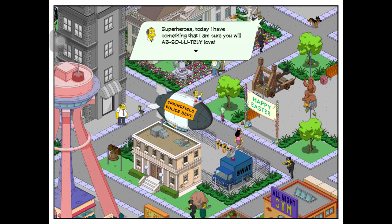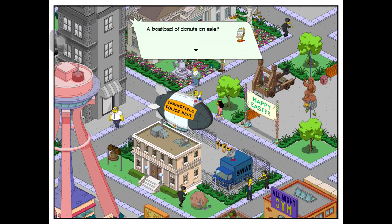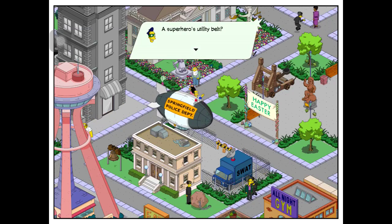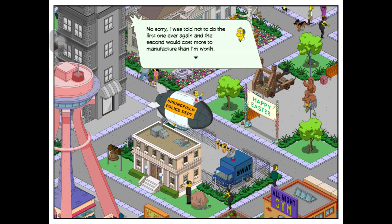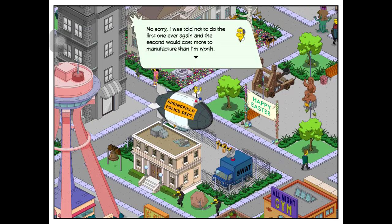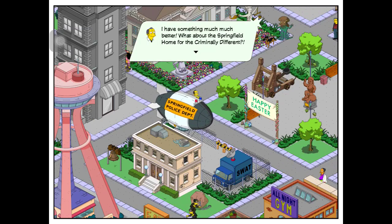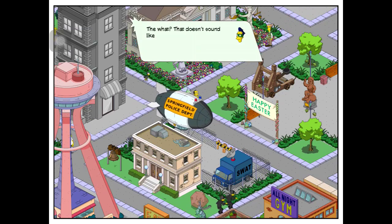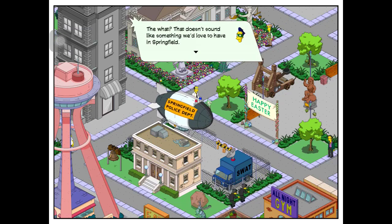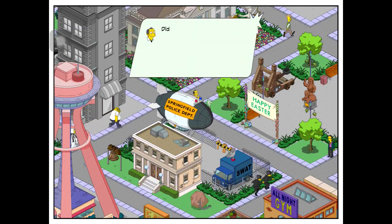Superheroes, today I have something that I am sure you will absolutely love. A boatload of donuts on sale? A superheroes utility belt? No, sorry — I was told not to do the first one ever again and the second would cost more to manufacture than I'm worth. I hear ya. I have something much, much better. What about the Springfield Home for the Criminally Different? The what? That doesn't sound like something we'd love to have in Springfield. It's a lunatic asylum and it's exactly what superheroes are looking for.